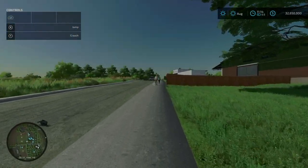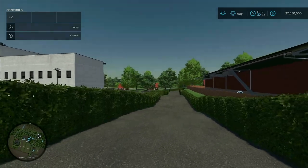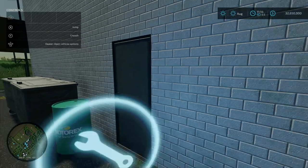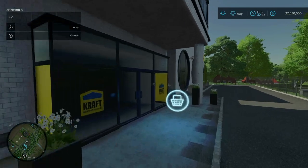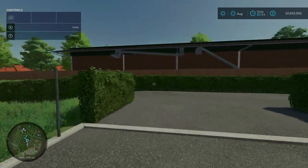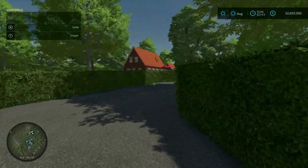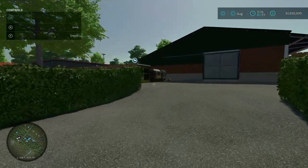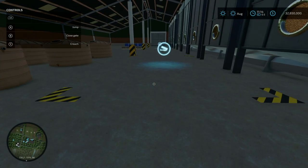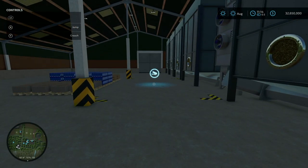Walking down the street, down this little hedgeline road, here is our repair trigger and shop trigger. Turning around and going around the back of this building, we have a series of sell points and a buy point. Here we have the debris crusher, tucked away inside. The first one is the agricultural trade liquids sell point, and the second is the agricultural trade pallets sell point.